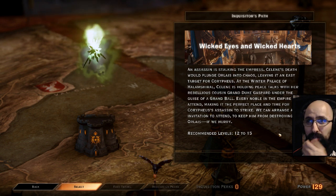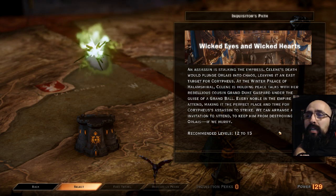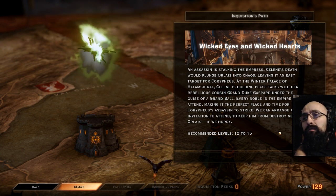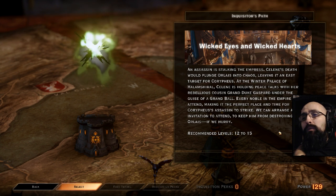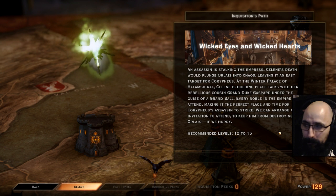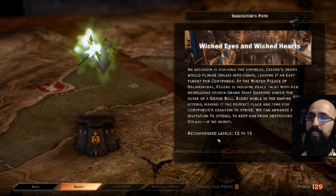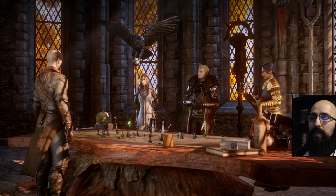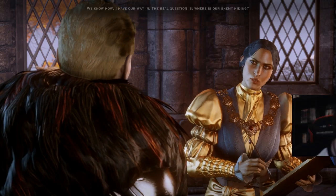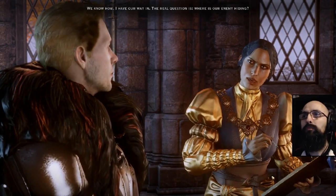Selene's holding peace talks with her rebellious cousin Grand Duke Gaspard under the guise of a grand ball. Every noble in the empire will attend — making it the perfect place for Corypheus's assassins to strike. We can arrange an invitation. We have to reach the Empress before Corypheus. The only question is how — and where is our enemy hiding.